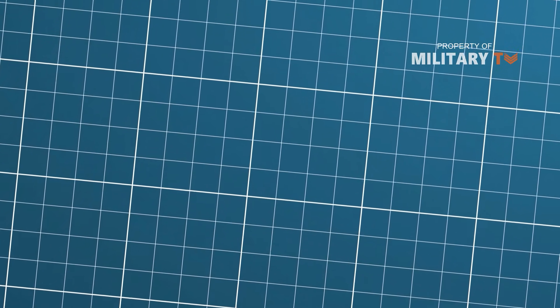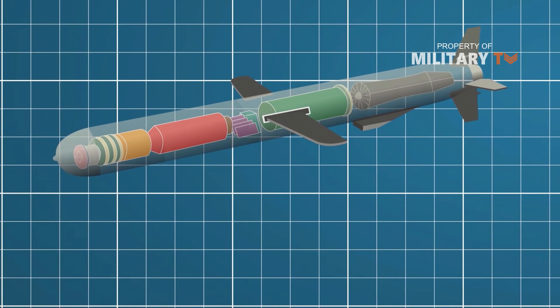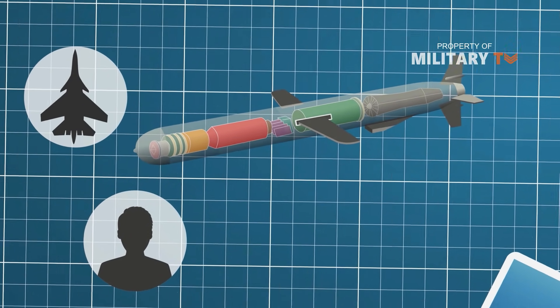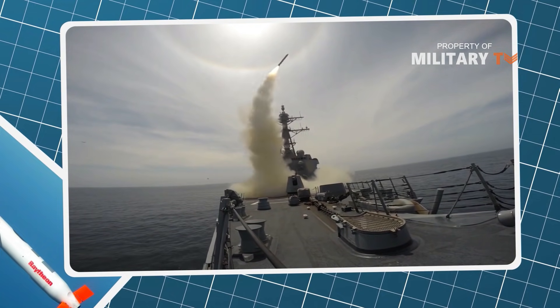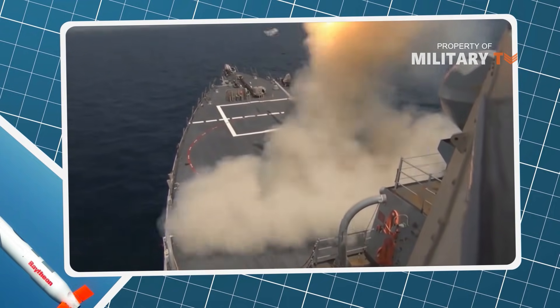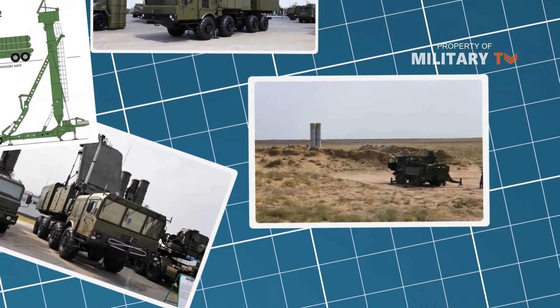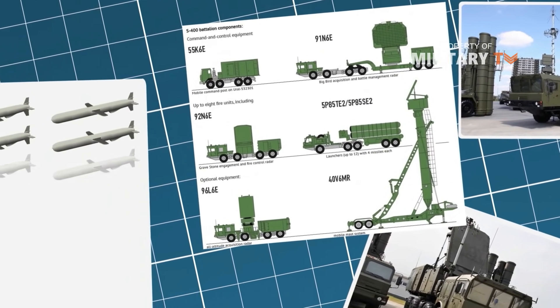A different scenario could involve launching Tomahawk cruise missiles at the site, therefore not risking losing pilots and expensive aircraft. The missile would fly in very low to the ground to avoid detection for as long as possible. However, once detected, the S-400 battalion could expect to shoot down a large number of the relatively slow-flying Tomahawks. Therefore, ensuring destruction of an S-400 system would require dozens of missiles.